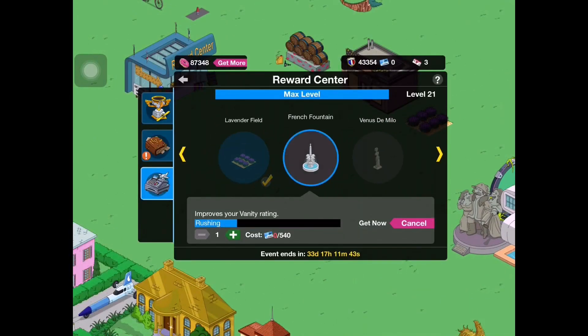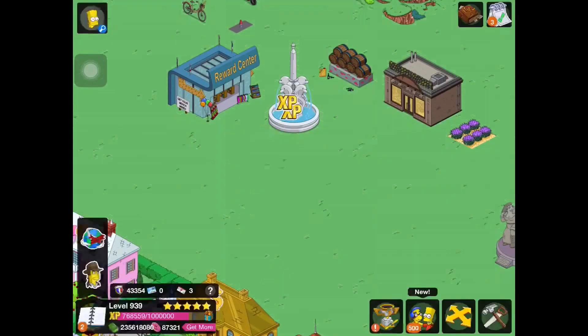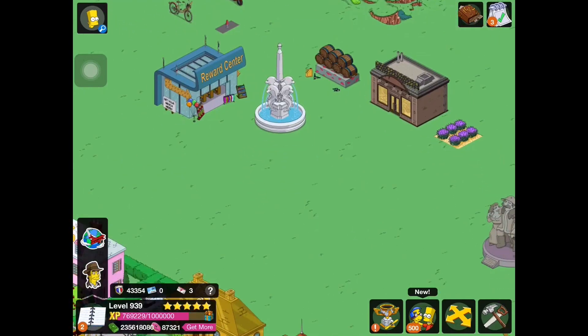Now we have the French fountain. This one looks really cool — I think I'm going to place this by my Squidport because it's got the dolphins. So when you click on it, a little frog jumps. Pretty cool — reminds me of King Snorky. I like that fountain a lot, actually.